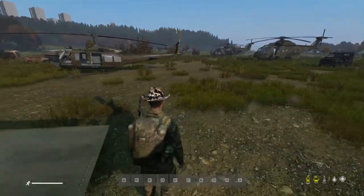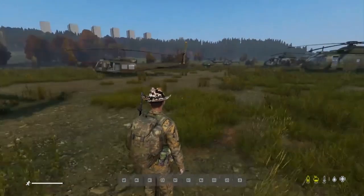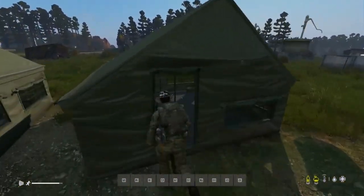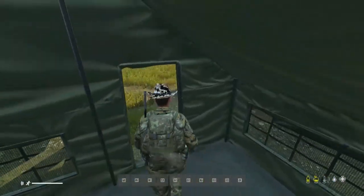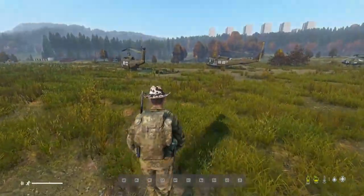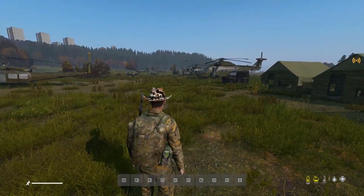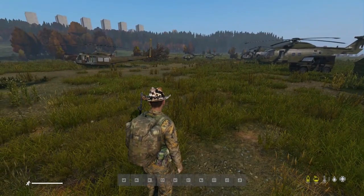Well it's the fact that you can do stuff like this — all these helicopters, these tents, that vehicle, and the stuff that's in these tents. A quick look: all that food, and the fact that there's fuel in the helicopters — all that stuff has been spawned in magically using the Community Online Tools.